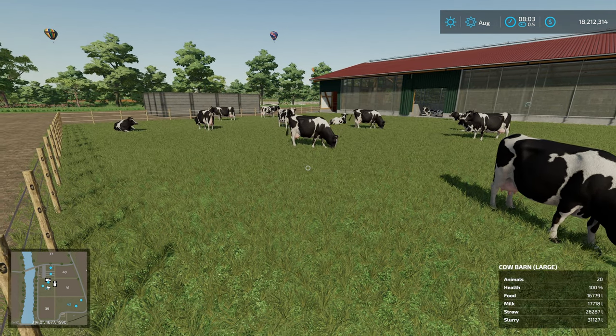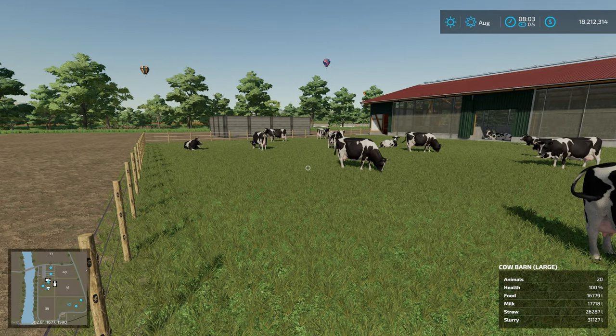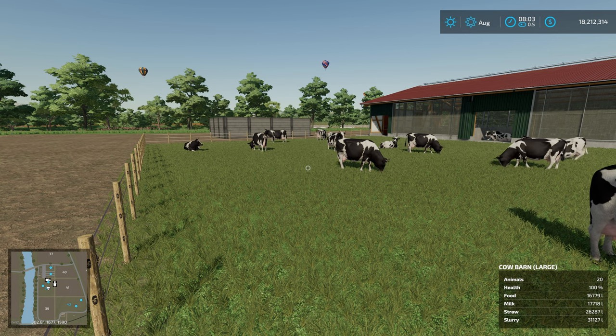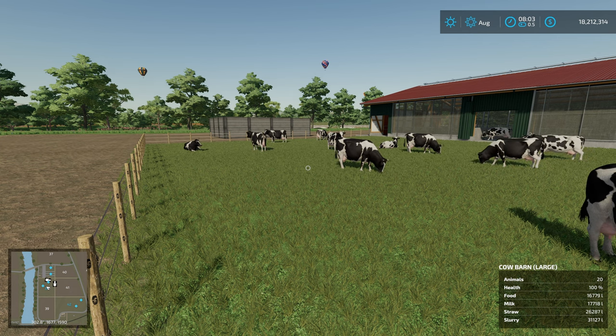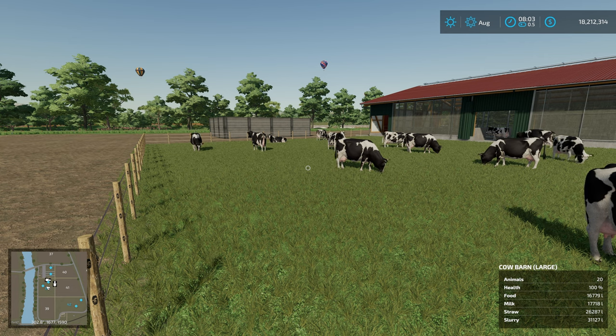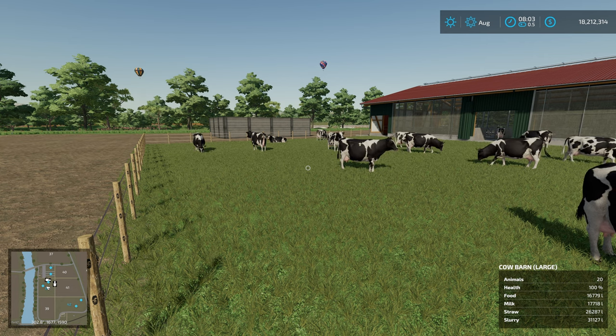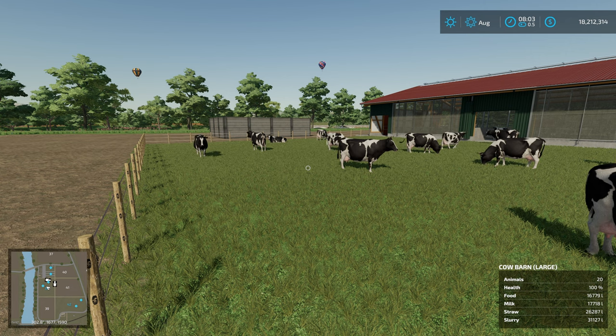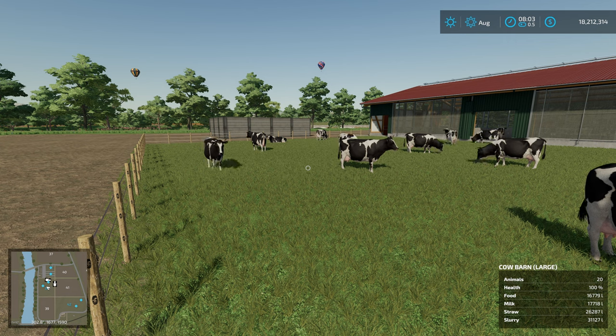So, do cows need straw in FS22? This is being recorded in February 2023 with the current version of the game. One of the effects is the same — you still get about 11–12 percent more milk if you put straw in. The big difference now is that you need straw to get manure. If you're not worried about manure and you're happy with a little bit less milk, cows don't need straw. If you want to maximize their output, then yes, cows do need straw.